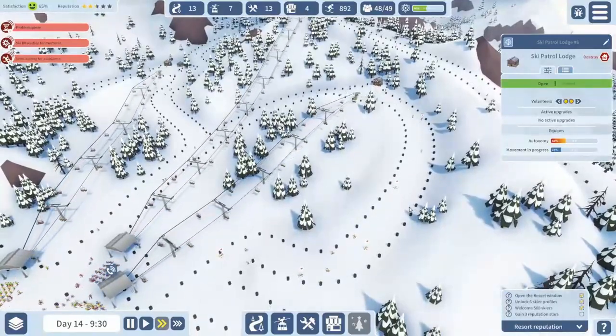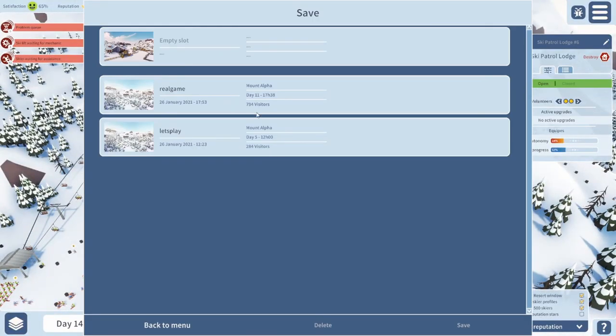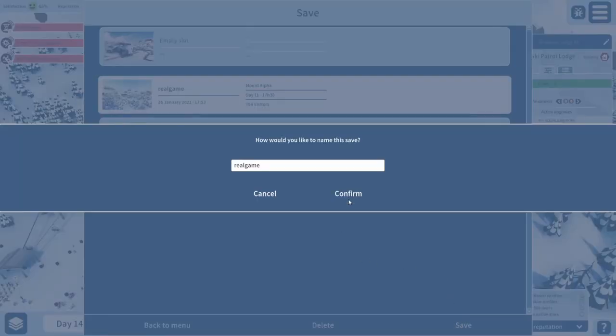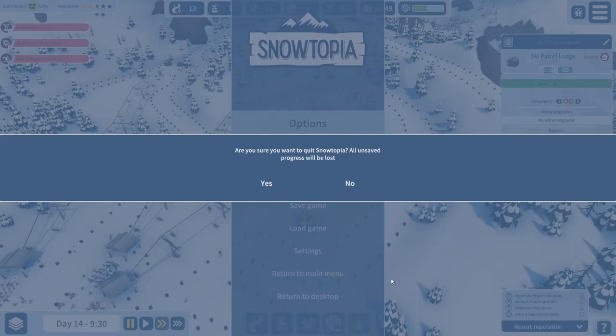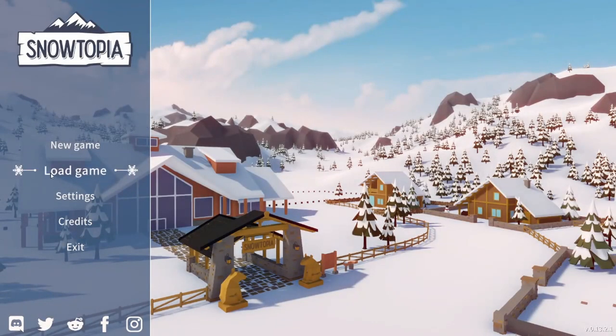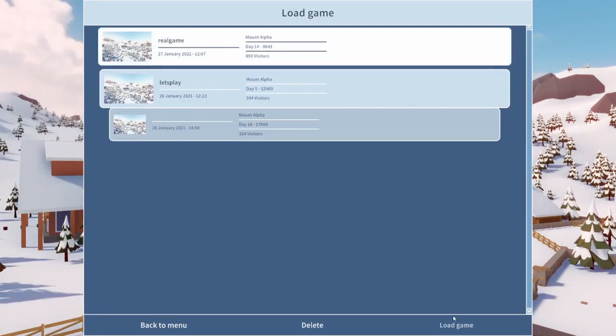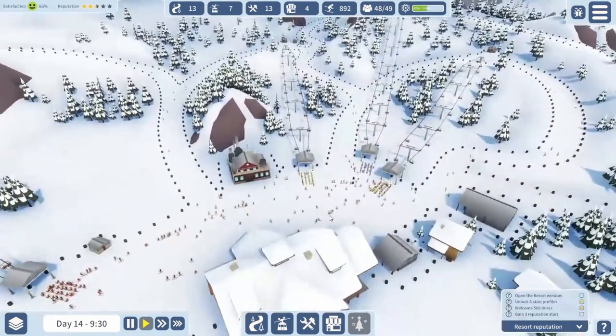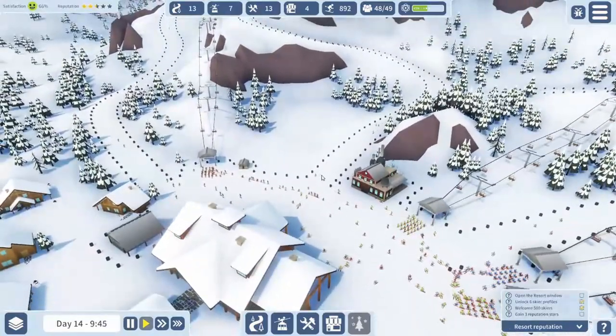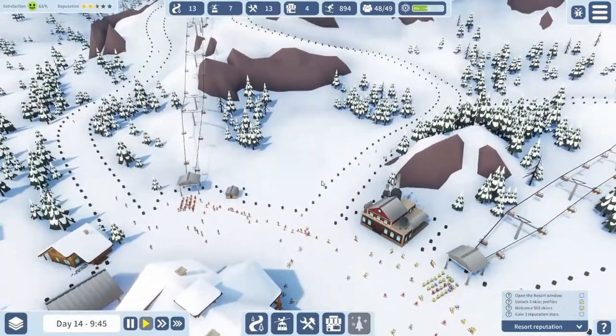Actually, in the interest of science, let's see what happens when we save. Confirm — yeah, we'll overwrite the old one. Back to the main menu, then we'll load back in. And we'll see if all the injured skiers are no longer injured. Yep, they're fine. Alright, so that's a thing — that's an exploit. That probably needs to be dealt with.